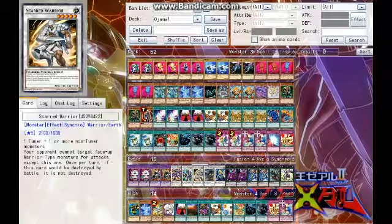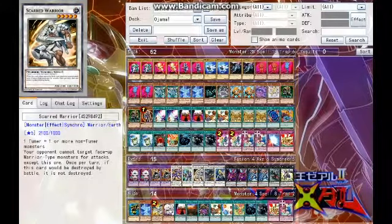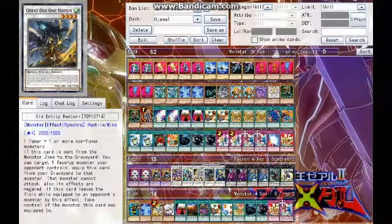Then we have Scarred Warrior — level 5. Your opponent cannot target warrior-type monsters except for this one, and once per turn it's not destroyed by battle. So if you have Scarred Warrior and Junk Warrior out, Scarred Warrior will protect and it's got 2,100 attack points. That's awesome.